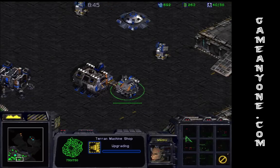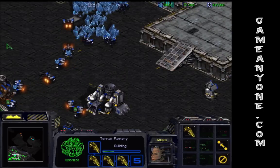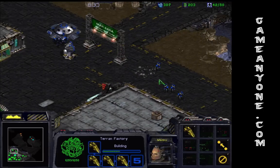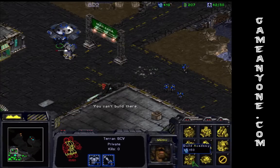You can get ion thrusters — that increases vulture speed. You can get a couple of them, like maybe four. They're actually very good against Zerglings and decent against Hydralids. Alright, that's finished repairing. Build another bunker.